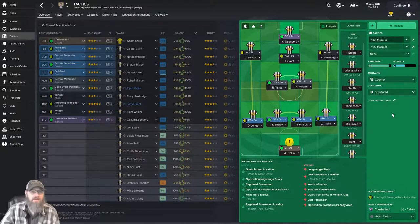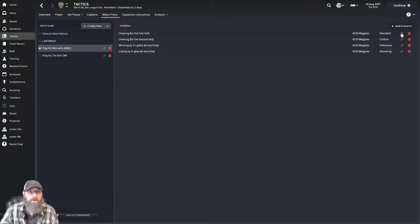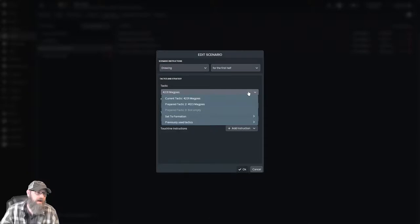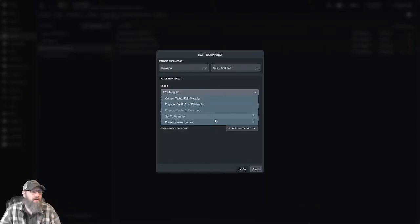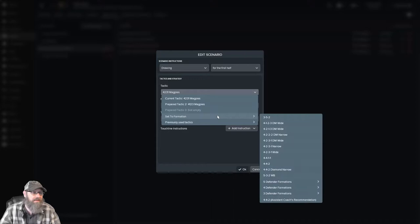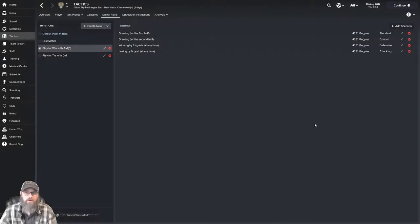So what we've done to try to change that is we have actually saved these tactics, specifically saved them to their names. They're no longer 'prepared tactic whatever' — they are this specific tactic. So when we go into match plan, you can see it does say to use a 4-2-3-1 magpies. One thing I'm not a huge fan of is that when flipping tactics here, I can use current tactic, prepared tactic number two, or one of the default formations — however, it doesn't allow me to load a specific one. It doesn't give an option to load a specific tactic. So if you've taken over a new team and haven't used them before, it won't let you do it. That's a small gripe though — there are ways around it. You just have to load it into one of your three spots and adjust it.